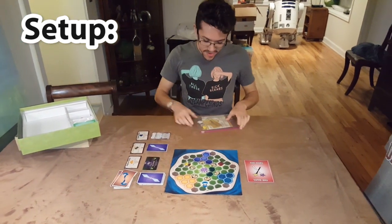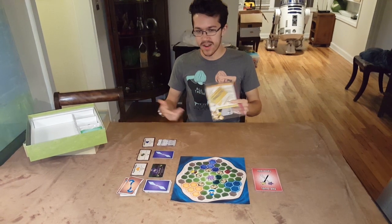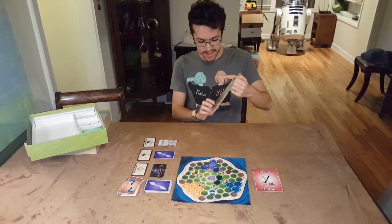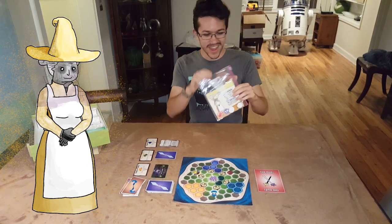That is most of what you have to do to set up the game. The next step is just each player picks which of the twelve wizards they're going to play. For this video, I'm going to pretend to play the Sandwich. Don't worry, not all of the names are puns.